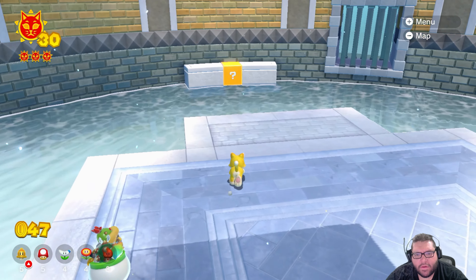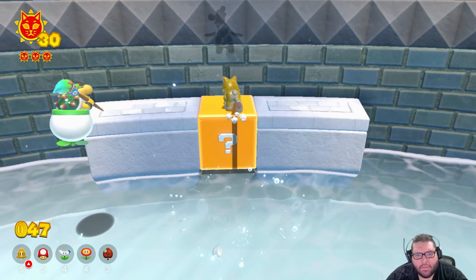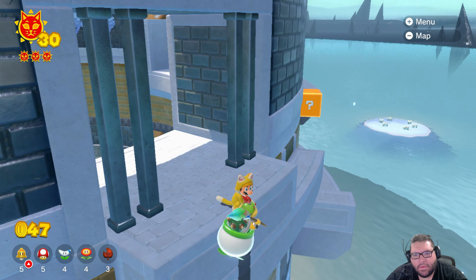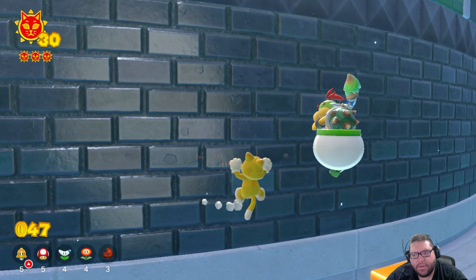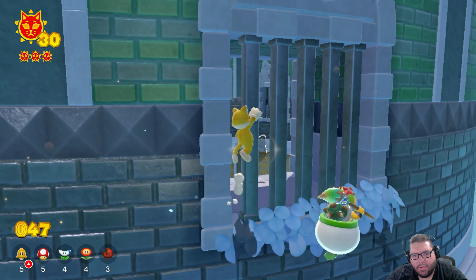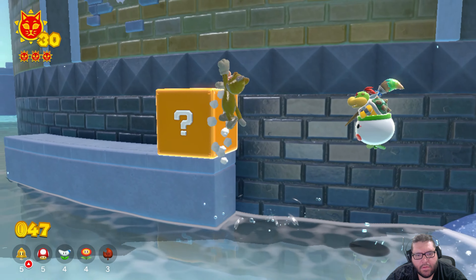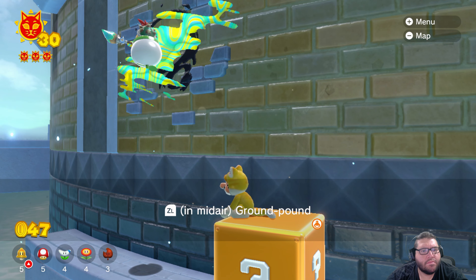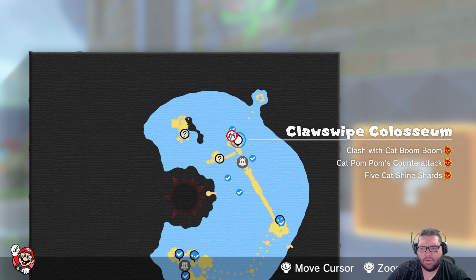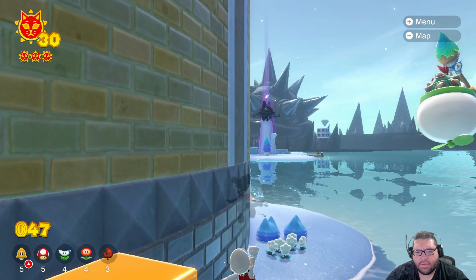Fury blocks aren't inside — doesn't look like it. There's gotta be outside here somewhere. Can we have Bowser Jr. do something here? Fire Flower. There's nothing here yet, nothing unlocked, so we have to go next door I guess, to that one and see what we can do.